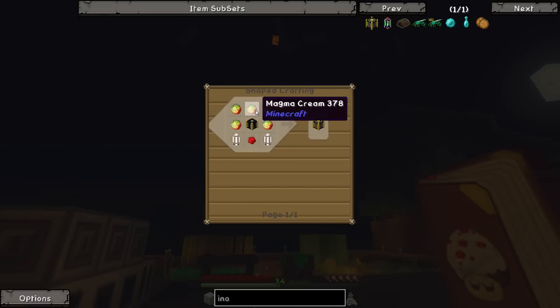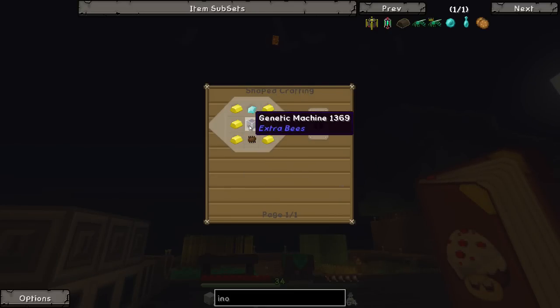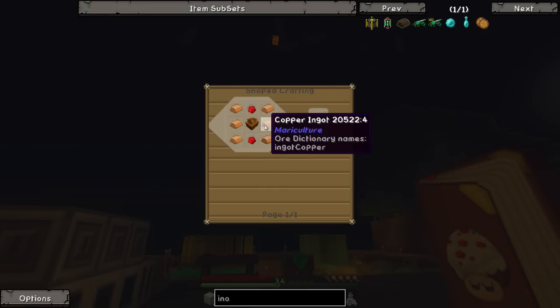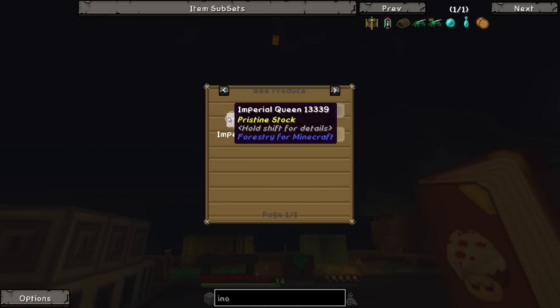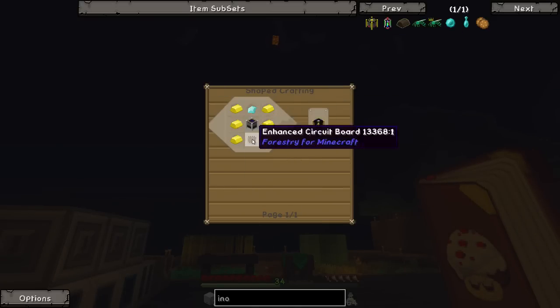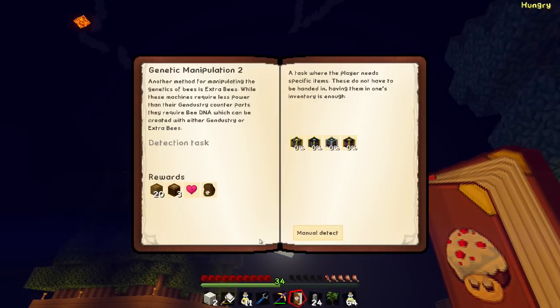The enhanced circuit board needs iron, lapis, a basic circuit board, and an apius machine - which needs a sturdy casing, copper, redstone, and another sturdy casing. And this stuff requires glass and royal jelly, which I assume comes from the imperial queen or maybe just a pristine stock. And then we're going to need chipsets. We'll come back to that one - that gets you a lot of stuff though, it looks pretty cool.